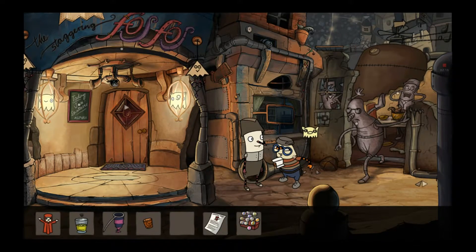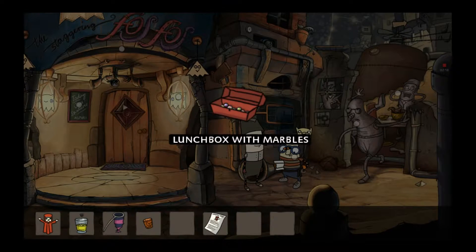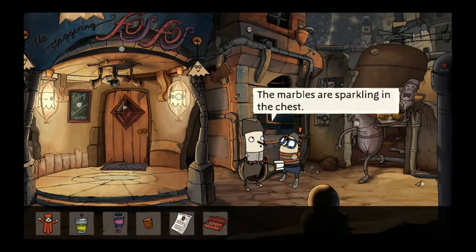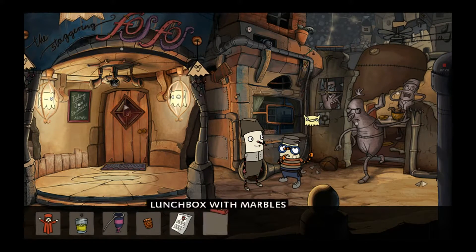Okay, I just forgot exactly what I was supposed to do. You're supposed to actually put the marbles in the lunchbox. And there you go — you got your own treasure guys. That's actually pretty funny. The marbles is actually the treasure. He just wants something to actually play with.